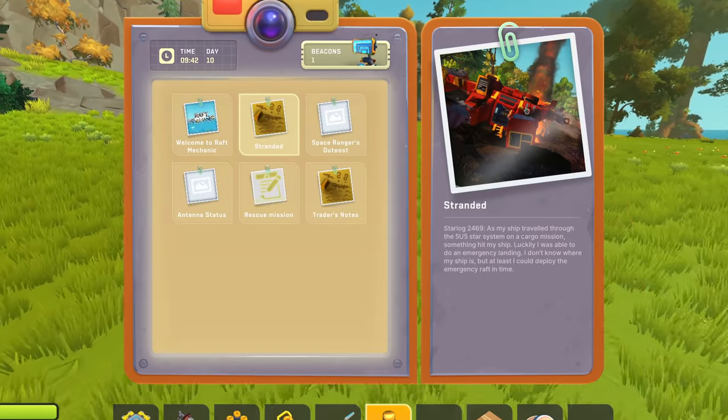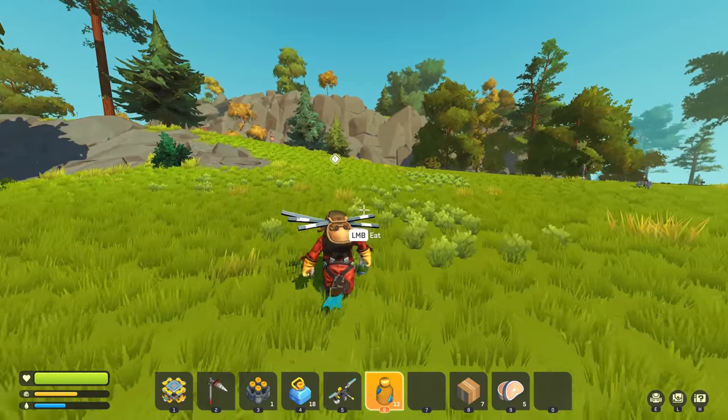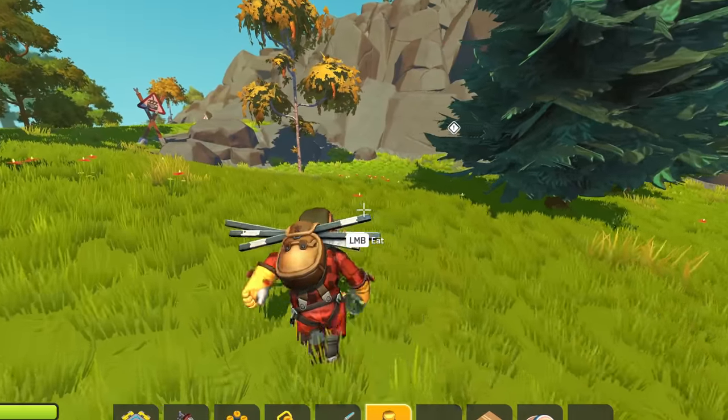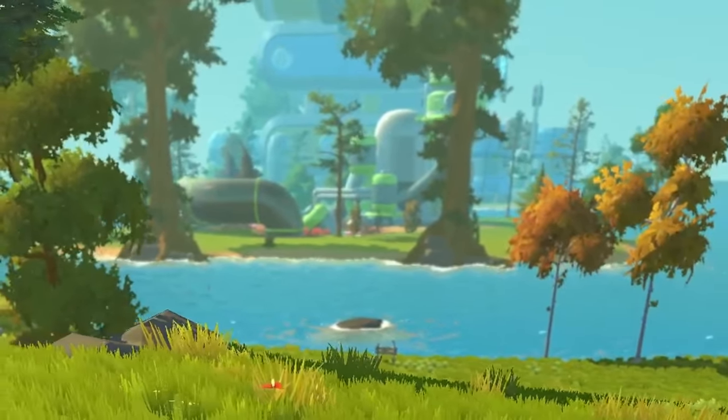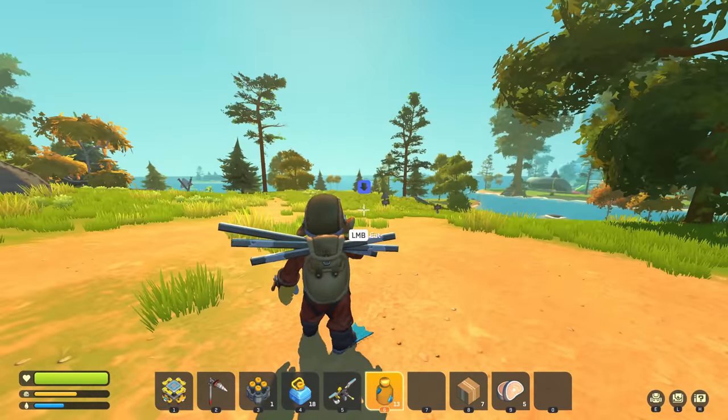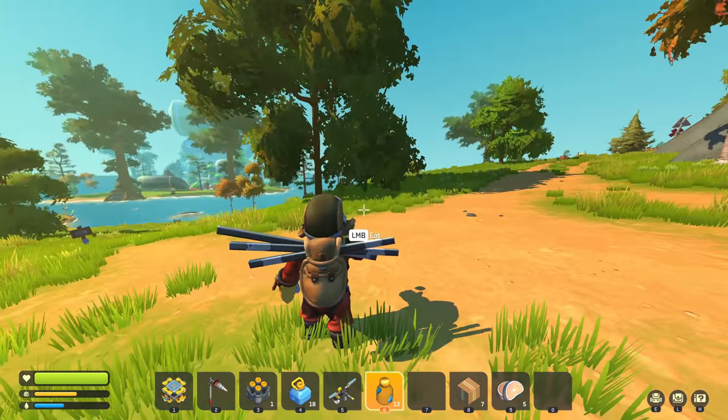Last time we found the wreck of a ship that apparently belongs to the trader, and if we're lucky he might still be alive. I can already see the chemicals from over here, which means we can probably make a lot of easy plastic. There are so many trees on this island we can get a lot of wood too.